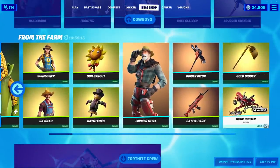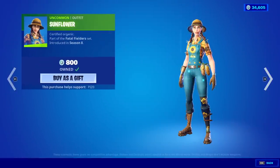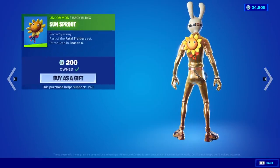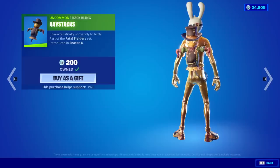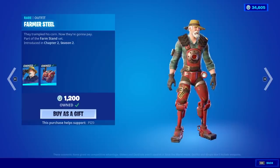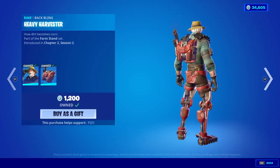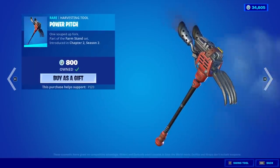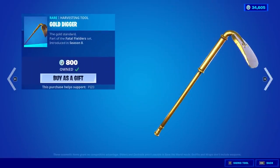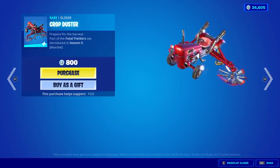I see something really rare came back. The Cobb skin's back. The Sunflower skin is back. The Hayseed is back. The Sunsprout Backbling is back. The Haystacks Backbling is back. The Farmer Steel — I didn't think we'd see this skin back in a while. Backbling is the Heavy Harvester. The Power Pitch. The Battle Barn Wrap. The Gold Digger.